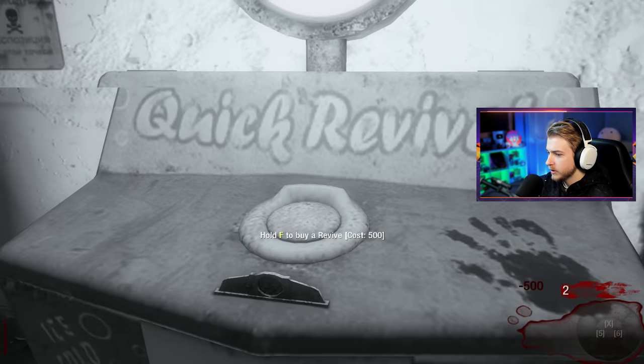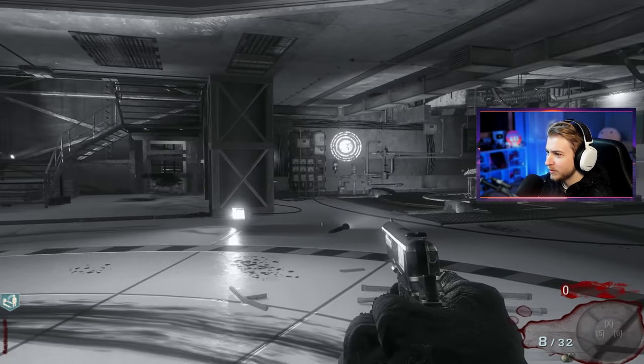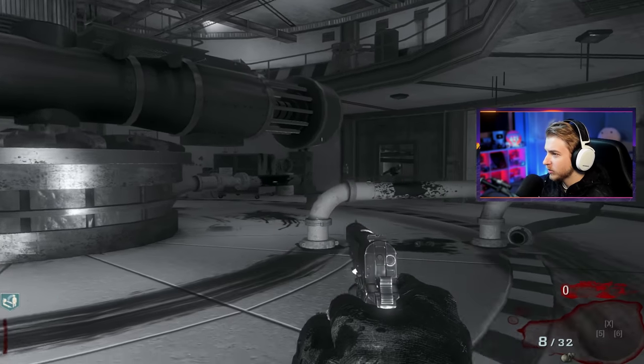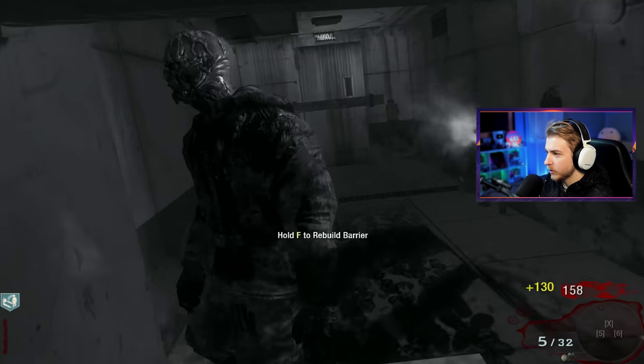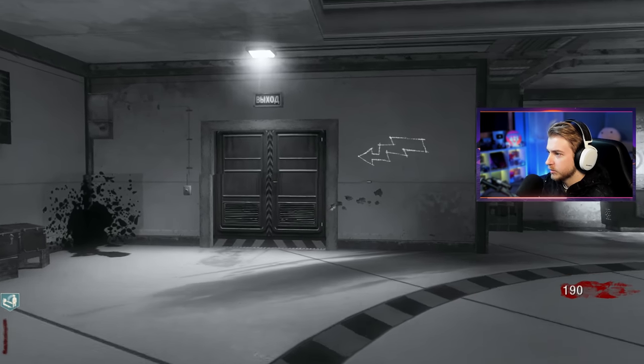Oh, we have Quick Revive! Let me grab it right away. A black and white Quick Revive. So we have the perk on the bottom left — I know it's supposed to be black and white, because otherwise that perk would be black and white as well. Nothing wrong with my graphics, I thought it was messing up for a second. It says 'powers this way.' How much is this door? $750.